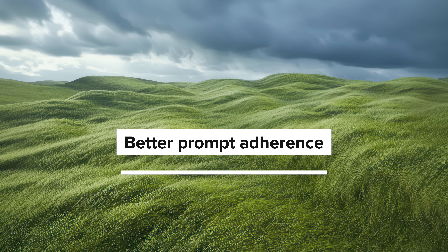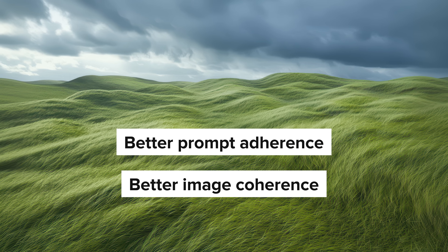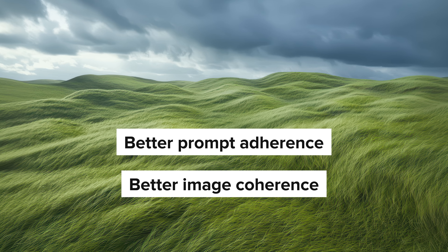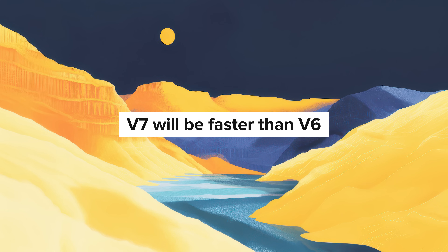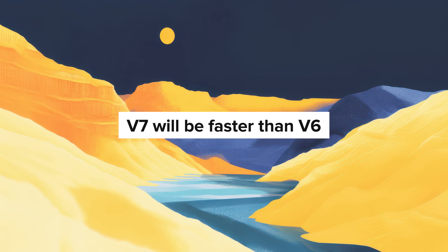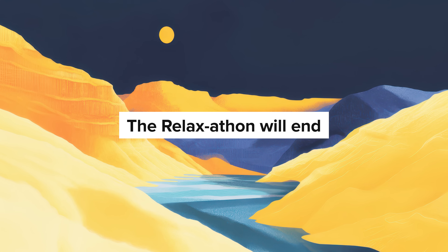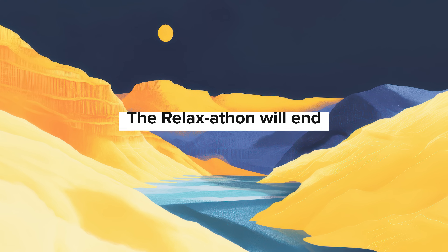They've stated that both prompt adherence and image coherence are improved in V7. The team compiled a big list of prompts from the community that V6 struggles with, and they say V7 handles on average about 70% of them now. V7 is expected to be faster than V6, so your jobs will run more quickly. The Relaxathon is expected to end when V7 is released, so Relax Mode jobs will go back to running more slowly compared to Fast Mode.